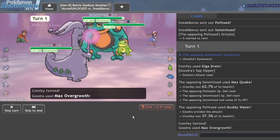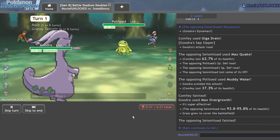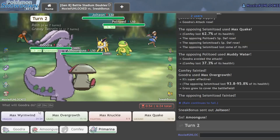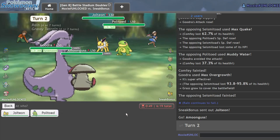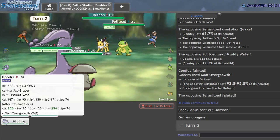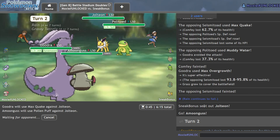There's the Max Quake — nice Special Defense boost for them, but I don't mind. Their Dynamax is down, they've lost. I still have my Goodra. We'll send out Amoonguss. There's the Jolteon — I should get rid of Jolteon first since we have a better chance of winning if that thing's gone. I'll Max Quake it. I may just go for the Pollen Puff in case it's Focus Sash, which is typically the item you want on this thing if not Life Orb.